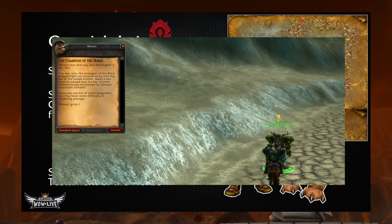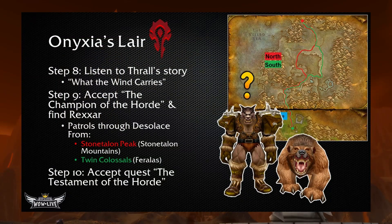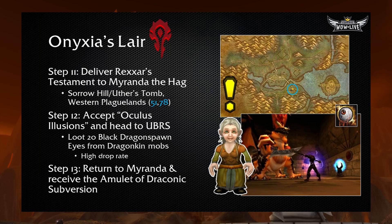Talk to Rexxar and he's going to give you the quest The Testament of the Horde. The map on the slide will show you the route he takes through Desolace. Rexxar will task you with delivering Rexxar's Testament to Miranda the Hag — a gnome in Sorrow Hill near Uther's Tomb in Western Plaguelands at 51.78. After she receives the Testament, she'll give you the quest Oculus Illusions, which sends you into Upper Blackrock Spire. You only have to loot 20 Black Dragonspawn Eyes from any of the Dragonkin mobs inside UBRS — these have a very high drop rate. Once you get your 20 Black Dragonspawn Eyes, head back to Miranda in Western Plaguelands and she will give you the Amulet of Draconic Subversion.